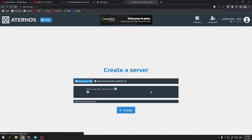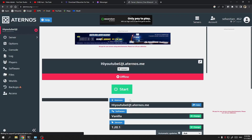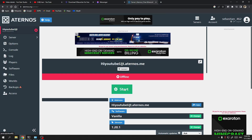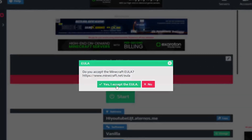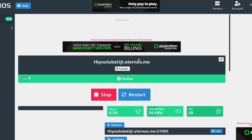Now create the server. That's literally it, you're done. All you have to do is paste the IP shown and join the world. Wait — first we need to turn on the server. Now we're ready to join.